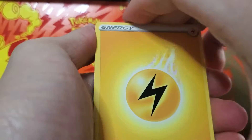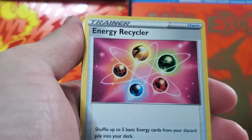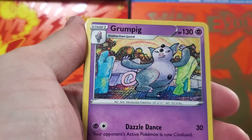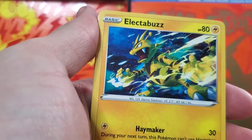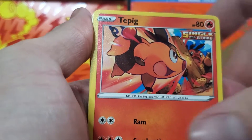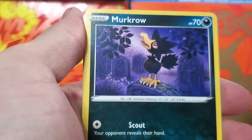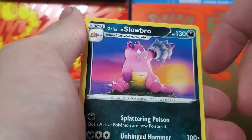Code — hopefully somebody gets something good out of that, because we know I'm not going to pull anything good. Out of this booster bag: Lightning Energy, Energy Recycler, Grumpig, Electabuzz, Honedge — nice sword right there — Tepig, Murkrow in a cemetery, Hyandaglary, and Slowbro. Yay.